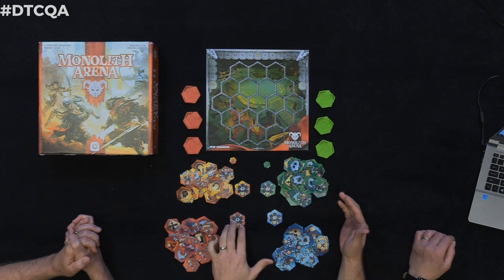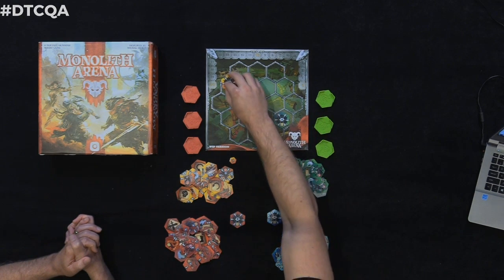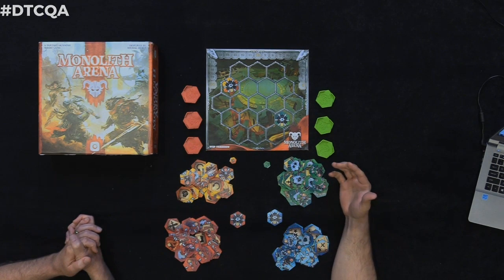Niroshima Hex applied to fantasy means we have traditional fantasy factions: the dwarven guardians, the dark forest with the elves, the human empire, and the lords of the abyss — four completely new playstyles. Niroshima Hex fans can play this the traditional way, and new players can set up their bases, do the random draw, and just have a great time with these factions.